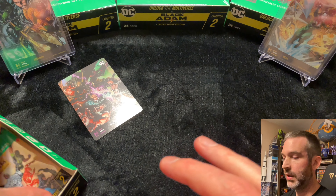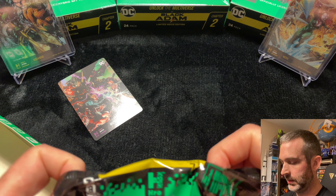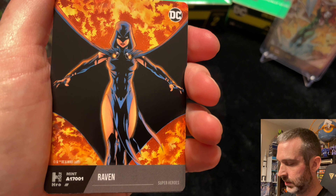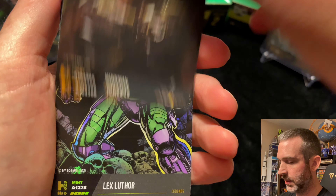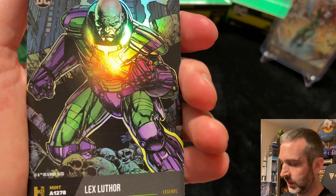All right, pack number twelve — this will be the halfway point of the box. Superior. Common. Uncommon. Common. Common. Uncommon. And Lex Luthor — very good mint on this one: 1278. That will be good for the leaderboard. Go ahead and sleeve that and the Dr. Light that I previously pulled.